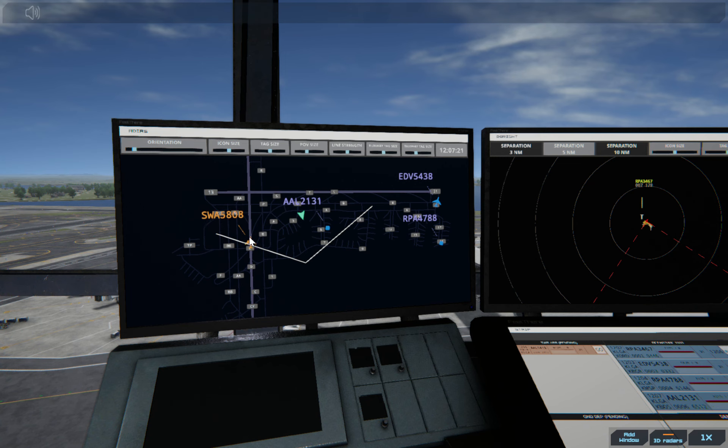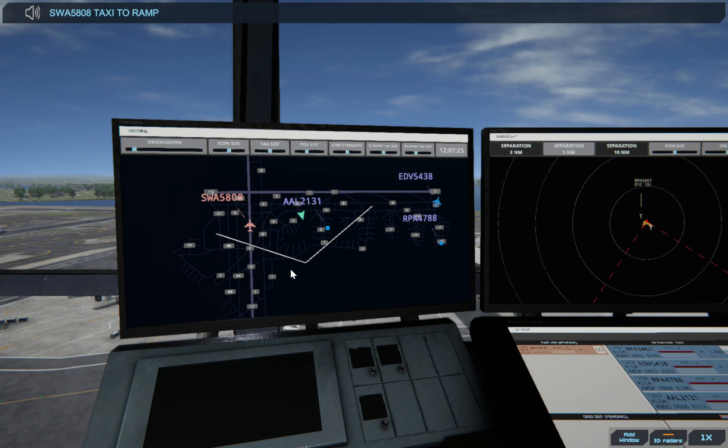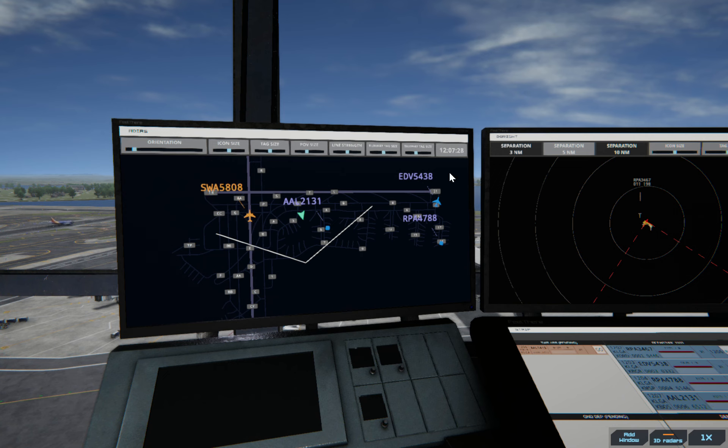Let's give this one taxi clearance. Southwest 5808, taxi to terminal. I know I'm probably not doing it the way you should, instructing all the taxiways and everything, but to be honest I never give it right and it becomes kind of a log jam.